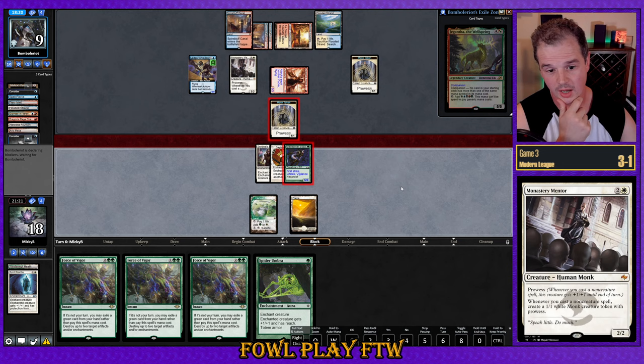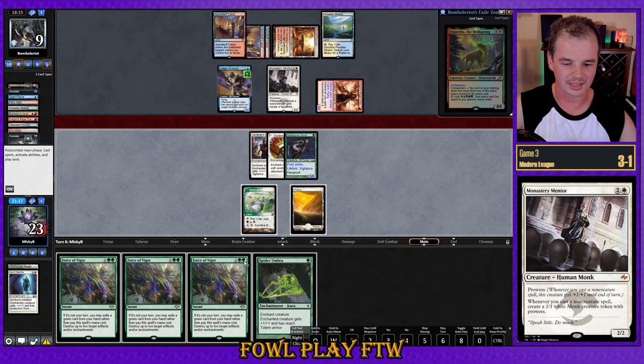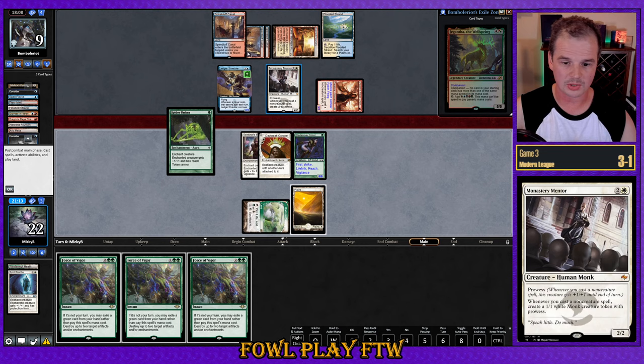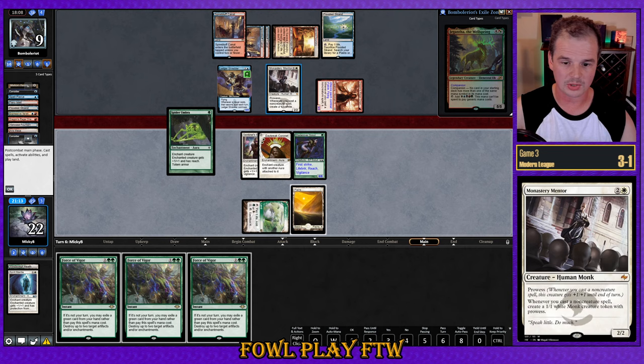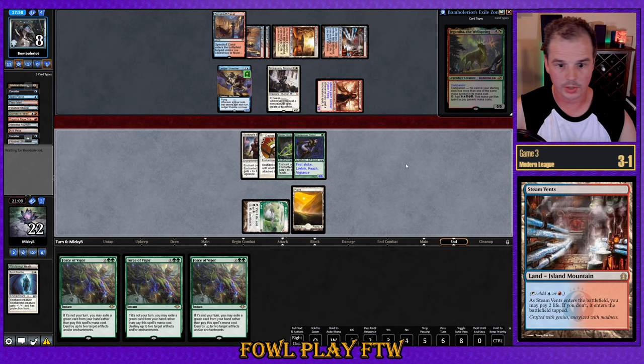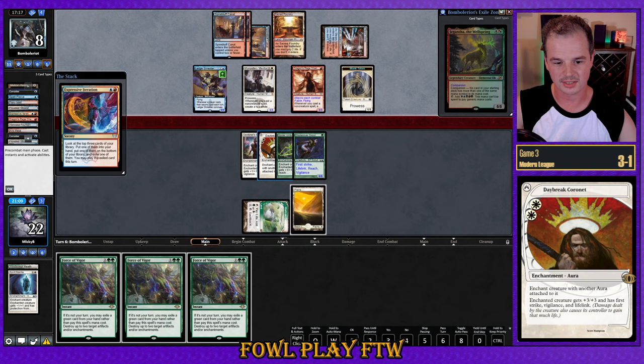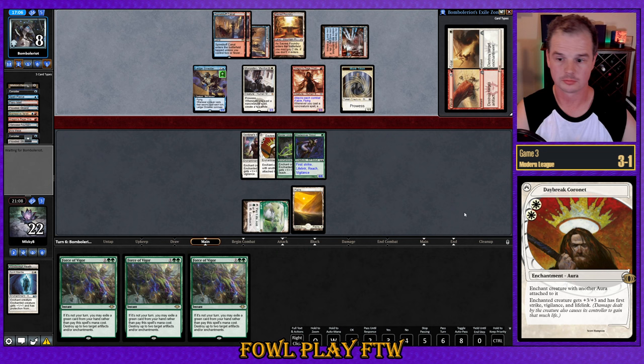We'll go for two Prowess tokens. Spider Umbra resolves. We'll see if they have the answer — if they do, we've got Force of Vigors for their combo in hand. They are churning out a bit of value but these tokens are fairly free. Opponent cracks and Steam Vents tapped — four in hand. We have to play out Spider Umbra to play around a Prismatic Ending removing Sentinel's Eyes and Daybreak Coronet falling off into the graveyard for free. Expressive Iteration finding Wear and Tear — that's a sad one. Goes after the Totem Armor effect. Maybe that means they have Explosives in hand.